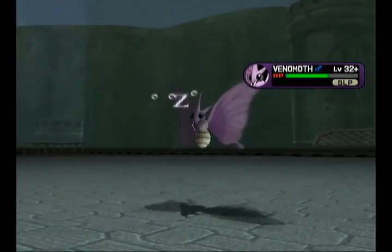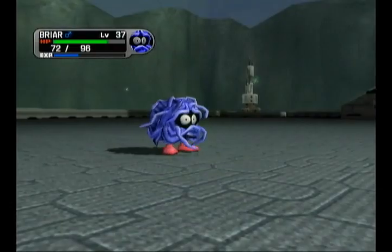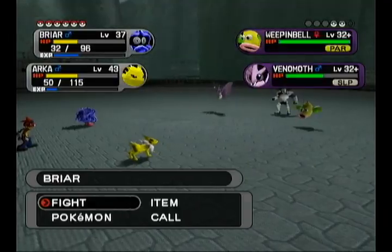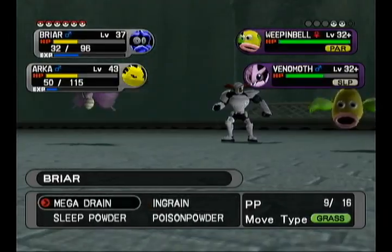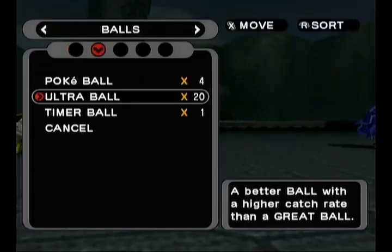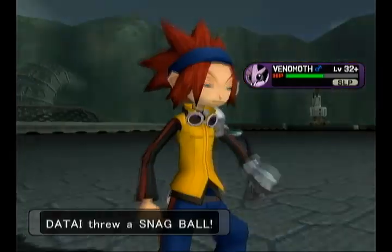Deal with Venomoth first, then deal with Weepinbell, even though Weepinbell is, I think, a larger threat — because of Shadow Raven. Shadow Ravens do a lot of damage. Maybe I'll get paralysis hax and get lucky. Might be nice, be very nice.